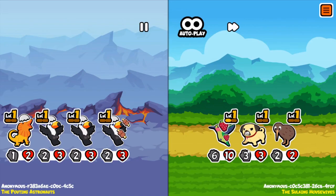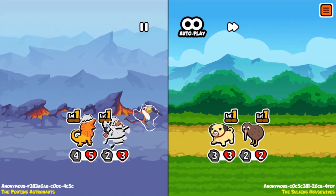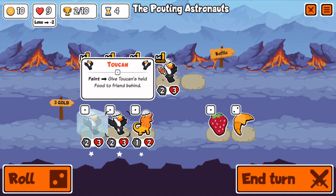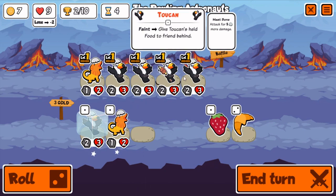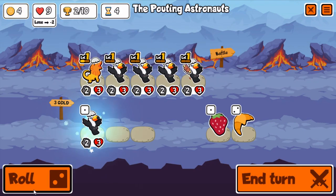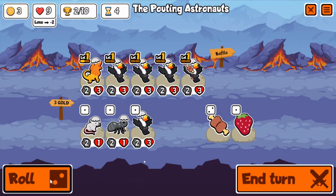Hey everyone, this is a 10-win game I got — Meatball Attack. That's why there's a bunch of new animals. The early game got cut out, but I start with a Toucan Chain. The Toucan's ability is: when it dies, it gives its food item to the guy behind it.